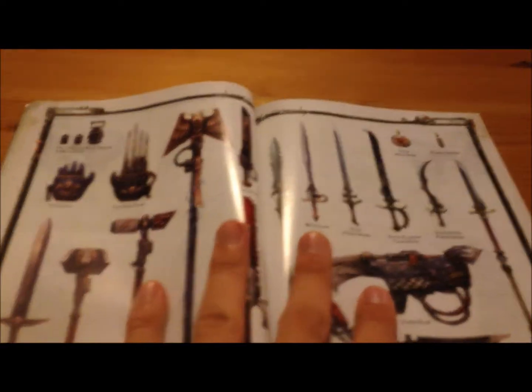You have the house rules, you have the principles, you have the blast templates - you have everything here. But I want a real one to show you. Here's some concept art, at least.